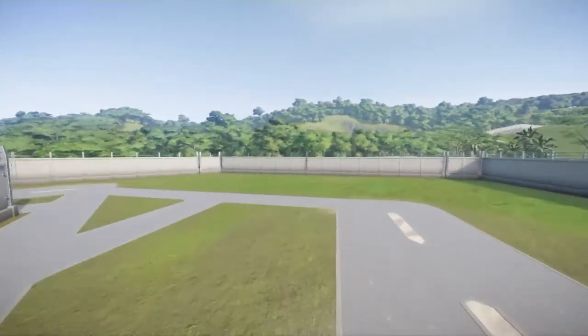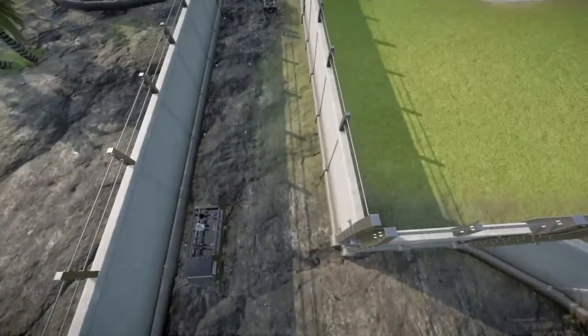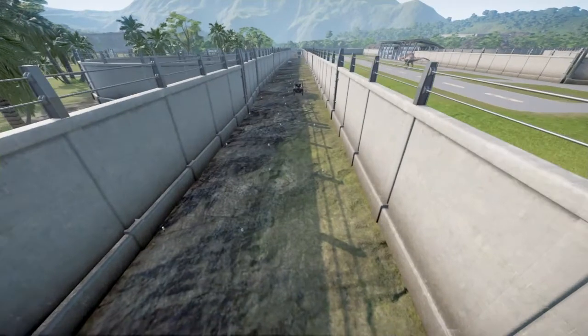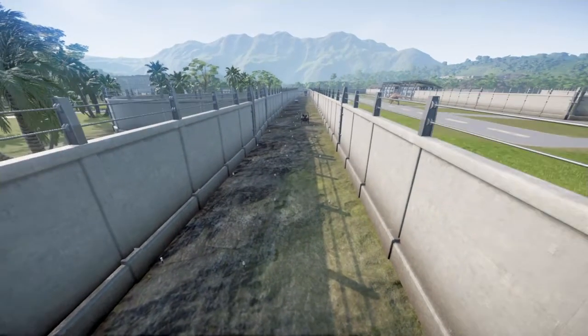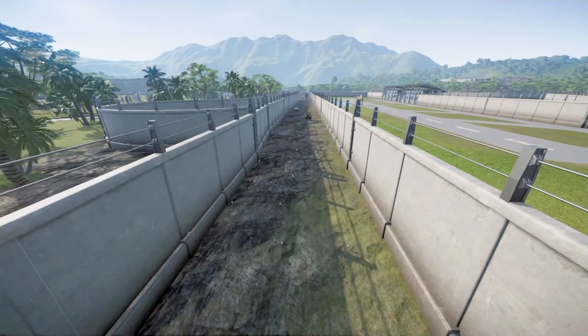And to top it all off, you can build a highway using the Jurassic Tour to help represent the roads. I would recommend using mixed eras for this, because then you could use the Ford Explorers from the Jurassic Park era. But if you don't have mods, this is still the way you can do it.